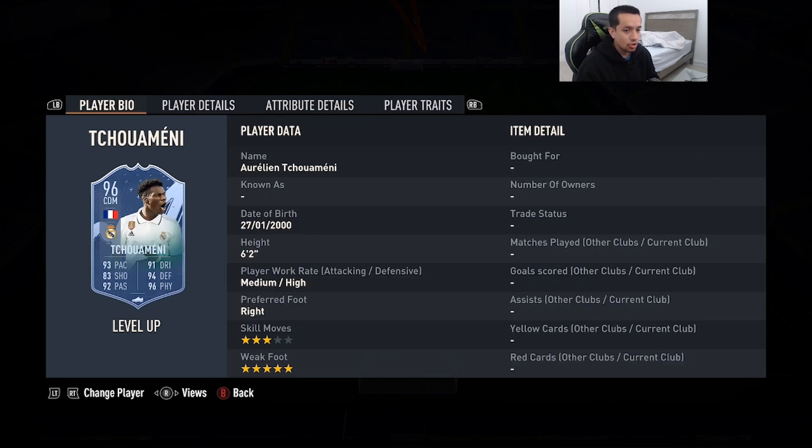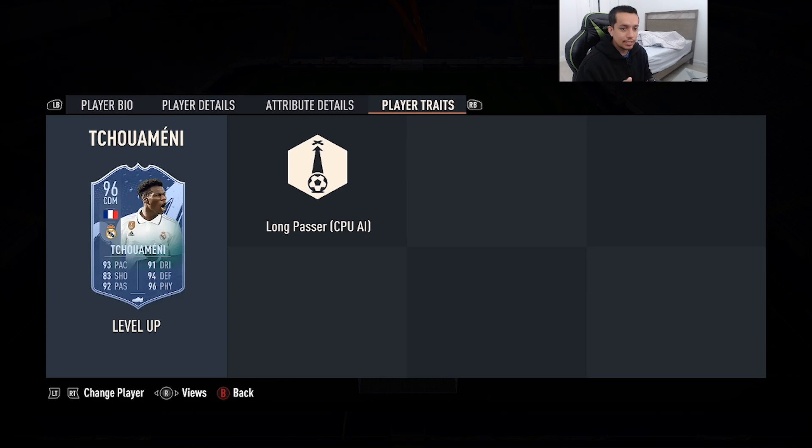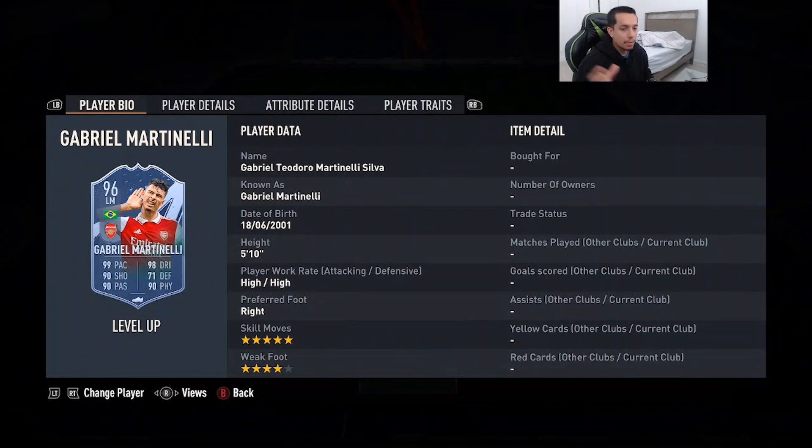Coming in at number 9 is 96-rated Chimeni — 6'2, medium/high work rates, right foot, three-star skill moves, five-star weak foot. 93 pace, 83 shooting, 92 passing, 91 dribbling, 94 defending, 96 physicality. No shooting traits in-game. This card can get on Lengthy with the Architect chemistry style. Very good DM as a stay-back — he's very overpowered. Five-star weak foot, big in-game presence — everything you want from a stay-back DM.